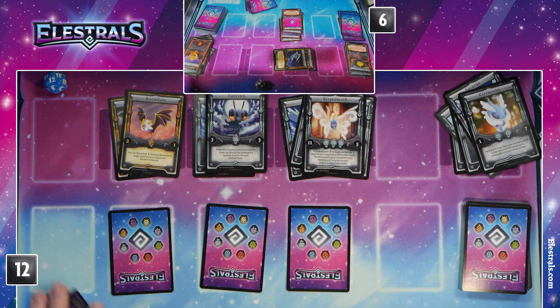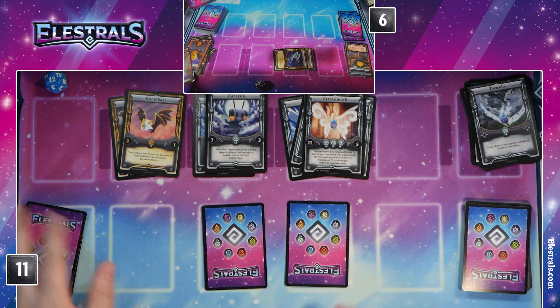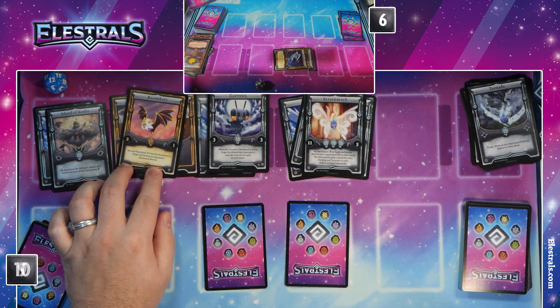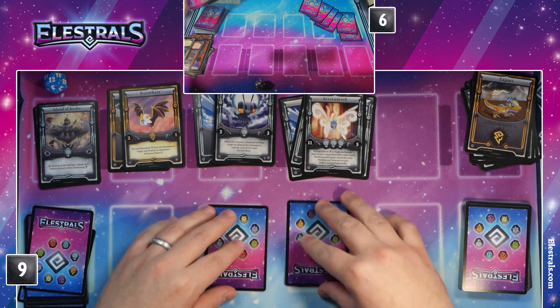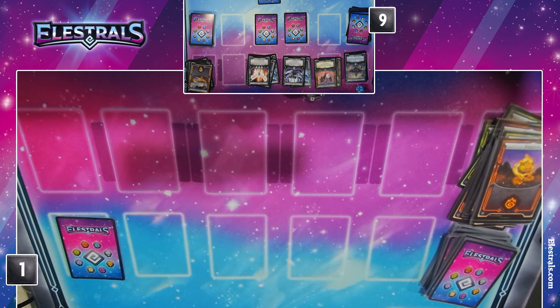I'm going to use a Wind Spirit to play Tornado and return the Hafesus back to your hand — spirits go to the Underworld. Then I'm going to use a Wind Spirit to enchant my Island of Aeolia, which is going to get rid of your Volcanic Forge. Then I'm going to use a Thunder Spirit to enchant my Boombat, disenchant it to destroy your Astrabbit, and then attack you for five. I'm very satisfied — this is the first time I've had a really successful Stratomoth game.